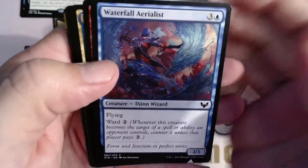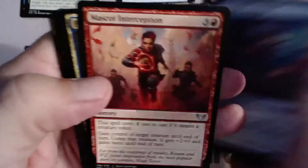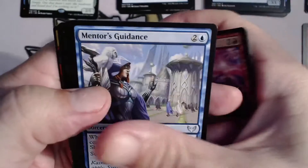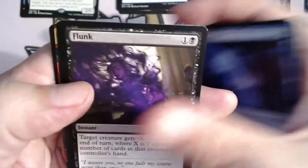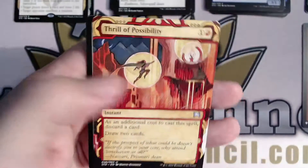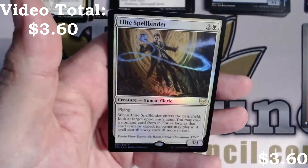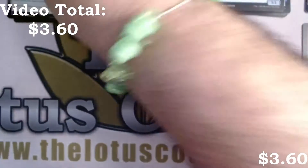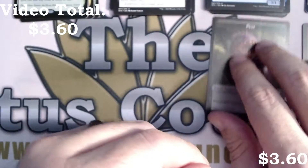Our lesson card is an uncommon. Waterfall Aerialist from the list. Mascot Interception, Practical Research, Explosive Welcome, Mentor's Guidance, Test of Talents, Flunk, and a Silver Quill Command with a Thrill of Possibility mystical archive. Our first foil rare is an Elite Spellbinder — also doing some work in Strixhaven Sealed right now — with a Pest token.